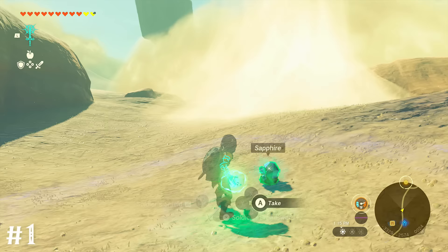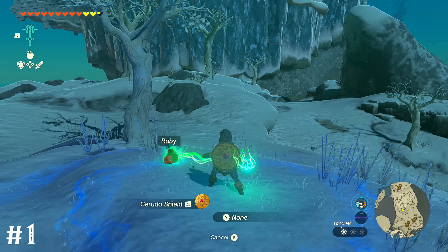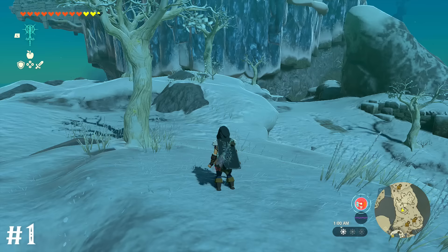Fusing a sapphire to your shield will actually lower your entire body temperature. Adding a ruby to the shield will do the opposite, raising your core temperature. This applies to weapons with those gems attached as well, but it doesn't stack with the shield effect.